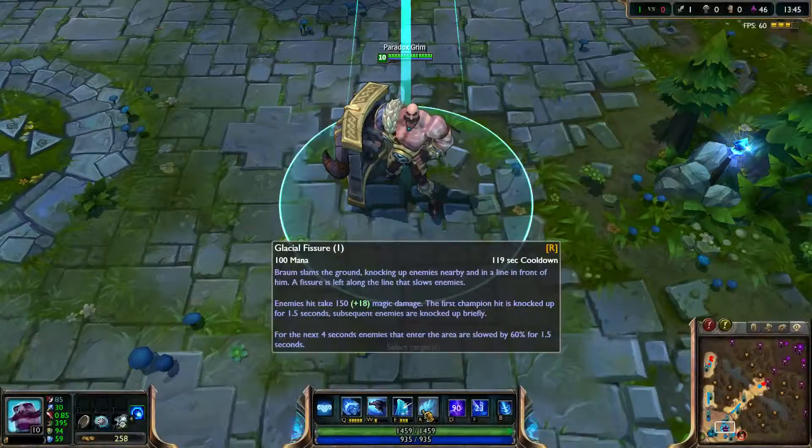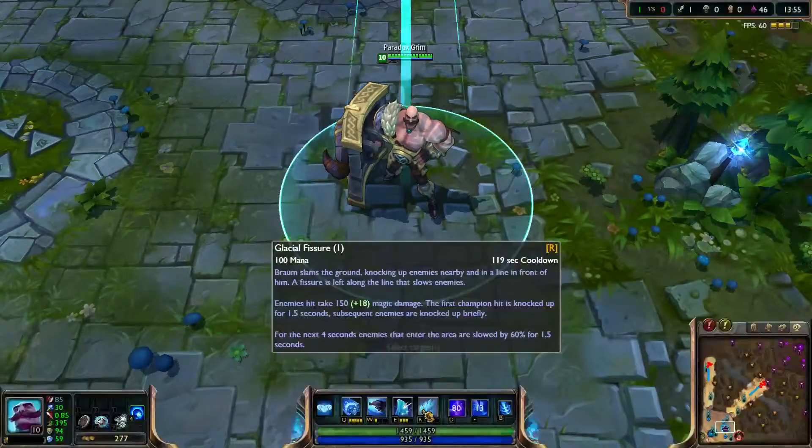His ultimate is also a skill shot — it fires a nice big icy projectile that will hit everything in its path, slowing targets, and as you can see, the first champion hit is also knocked up.